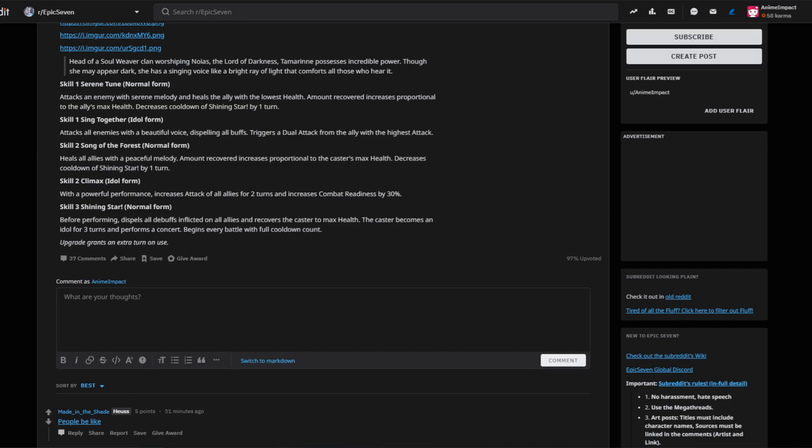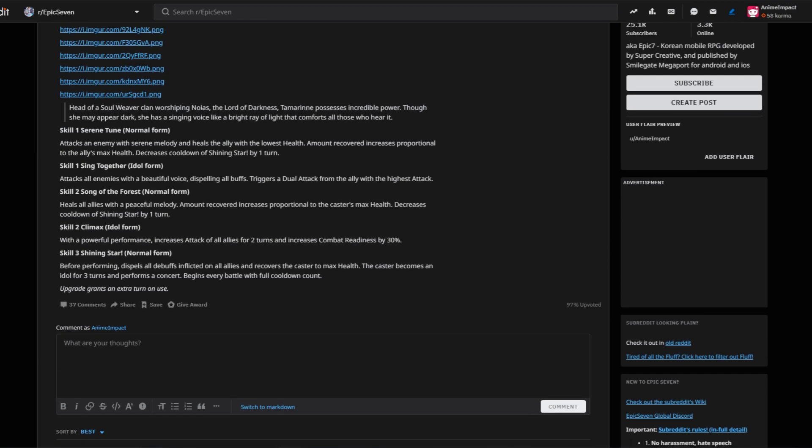Skill two, normal form: Song of the Forest. Heals all allies with a peaceful melody. Amount recovered increases proportional to the caster's max health. Decreases cooldown of Shining Star by one turn — so I'm assuming Shining Star might have a massive cooldown, judging by the fact that these other skills are giving it minus one cooldowns. Skill two, idle form: Climax. With a powerful performance, increases attack of all allies for two turns and increases combat readiness by 30%. Wow.